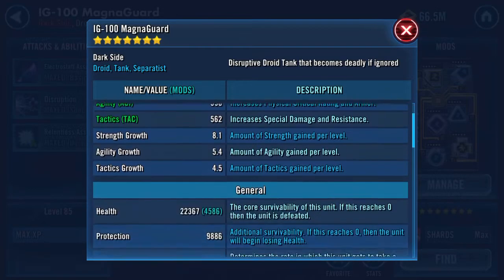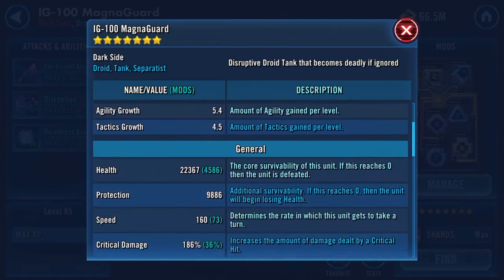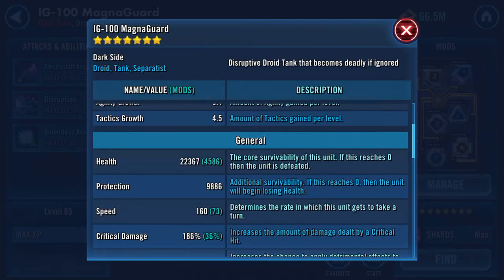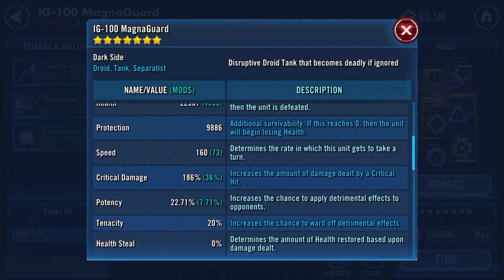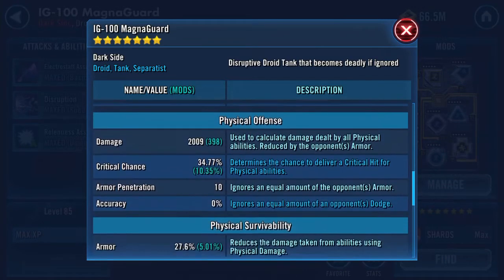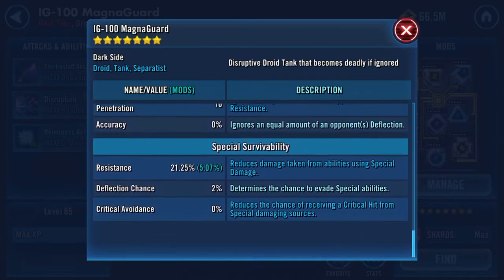Let's have a look and see where he is at the moment. So he's gear level 7, he's got a lot of health — 22,367 — and 9,886 on protection, so that's 32k health and protection combined. It's not very quick: 160 speed, 10 armour pen, and 10 resistance pen as well.